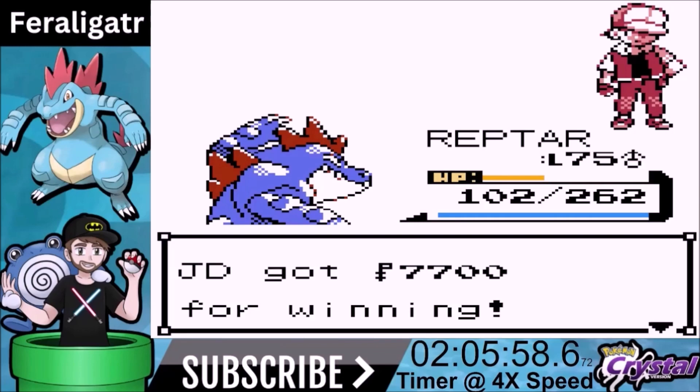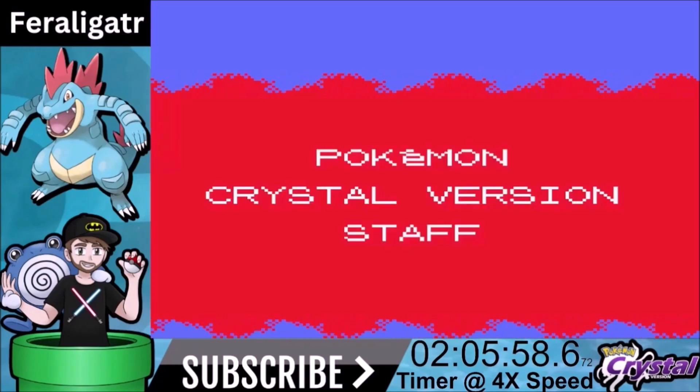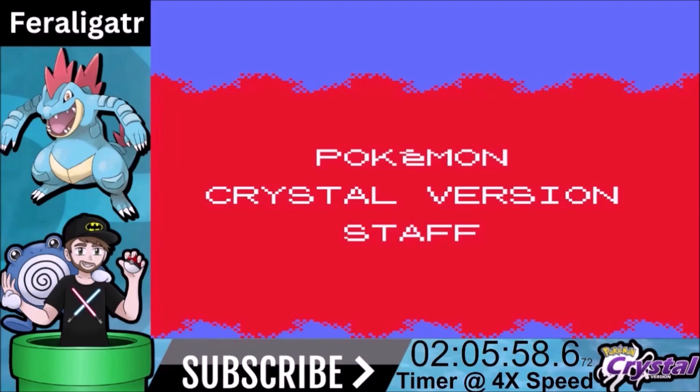That is our playthrough — the playthrough of Totodile, Croconaw, and Feraligatr in Pokemon Crystal. Like I said in the beginning, a lot of people think this is the best starter and I can understand why. I think a little more optimization on the other starters might make them better, but this is the third Pokemon I've played through, so I had the advantage of knowing the game better. The final time is two hours, five minutes, and 58 seconds. There was a prediction video that came out on Monday — let me know how close I was. Do you think this is the best starter? Do you think another one was better?